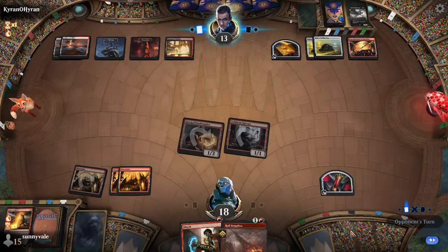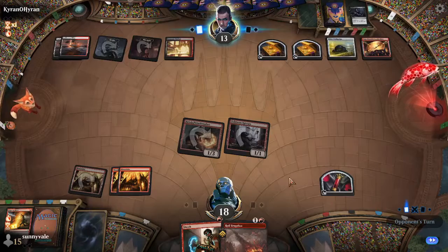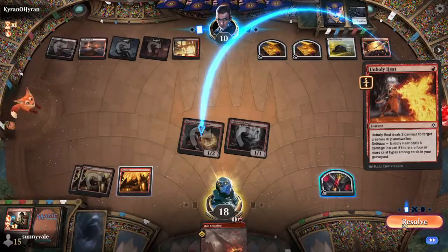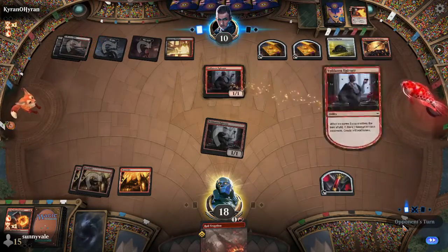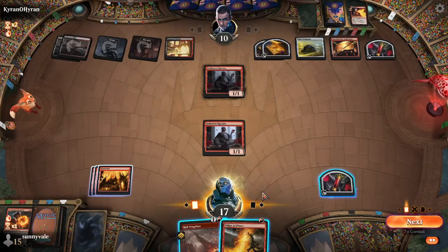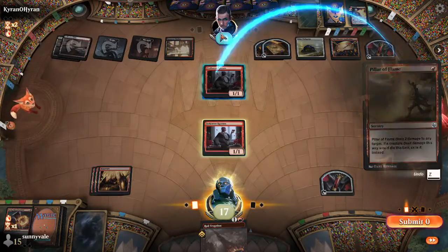So they must not have any of the Deadly Dispute style cards in their hand — they top-decked that, I'm assuming. It's been a long time. So now we're just seeing how many burn spells we can draw so we can get them down to five, in theory.